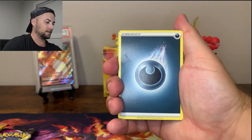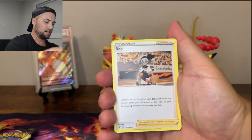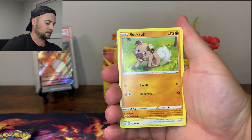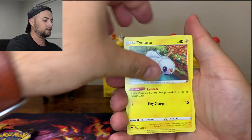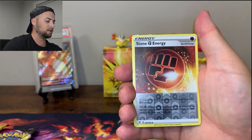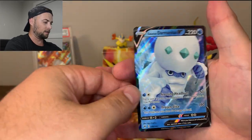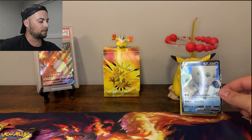Starting with a Darkness Energy. I really don't have too high of hopes for this box. I'm hoping it has something cool, but I'm just excited to get the stickers myself. Whismur, Trubbish, Tynemo, Clobbopus, Stone Energy, and a Galarian Darmanitan V. Starting things off with a V card here - let's go.